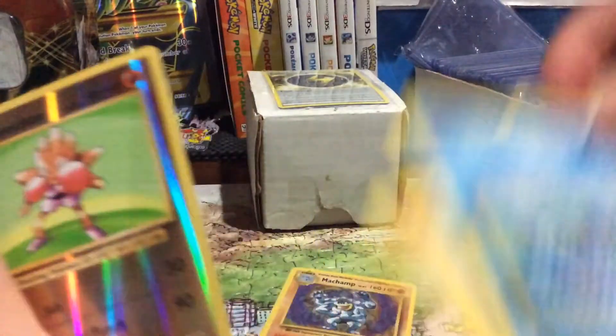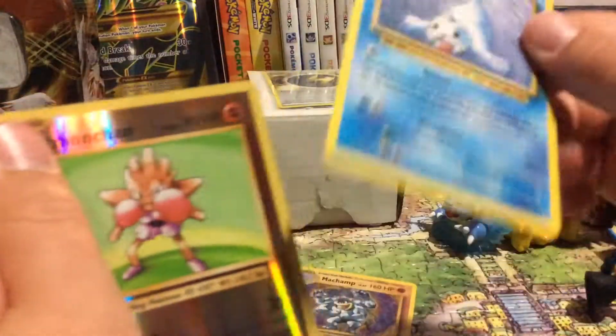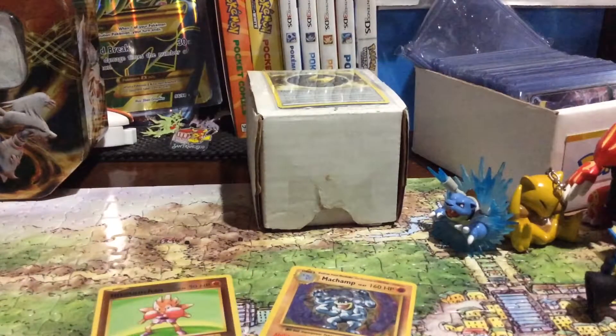Oh no! Diglett, Alolan Seal, and a Reverse Holo Hitmonchan. Looks like really old artwork.